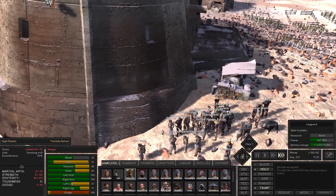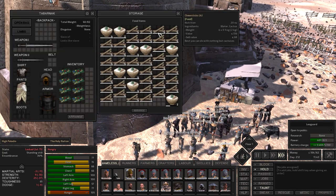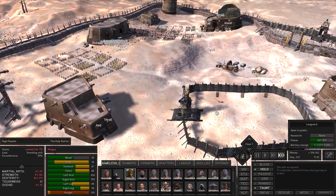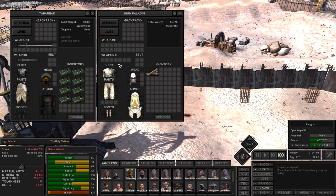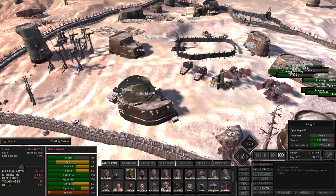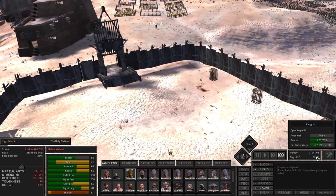He's hungry — poor boy. Let's get him something to eat. Let's give him... diarrhea sticks. There we go. I do know, before somebody mentions, that you can put your guys in bed and they won't eat as much when they're sleeping. I do know about that but I'm not gonna bother with that.